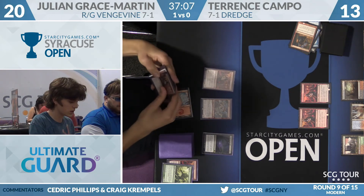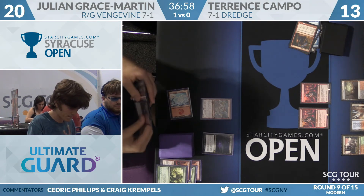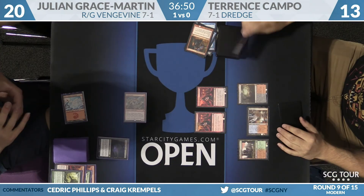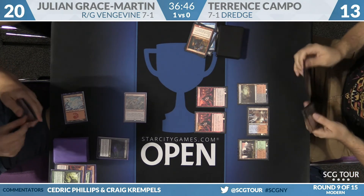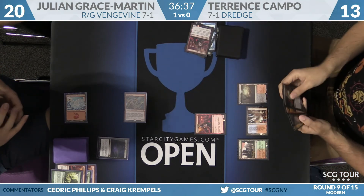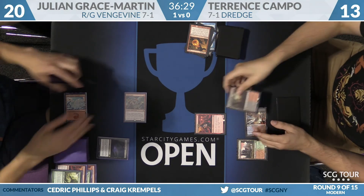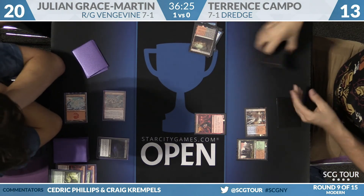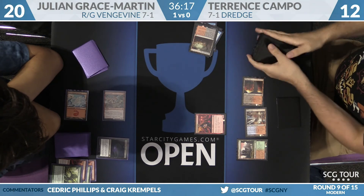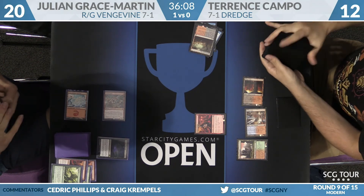There's Neonate — might go for it again, hoping to hit a land. Temur Battle Rage instead would have been insane — two Vengevines back attacking. Julian's play was a little risky digging for that land, but you definitely do it if there's a big payoff of double Vengevine. Neonate's going to block the Goblin Guide, sac, discard Conflagrate, draw a card. Campo's going to sacrifice Bloodstained Mire, fetch Blood Crypt — Terrence is doing it the extremely difficult way, but he's trying with his opponent stuck on one land.